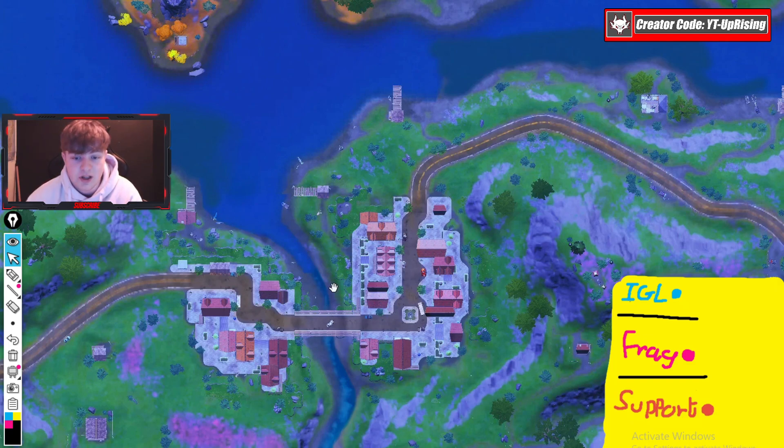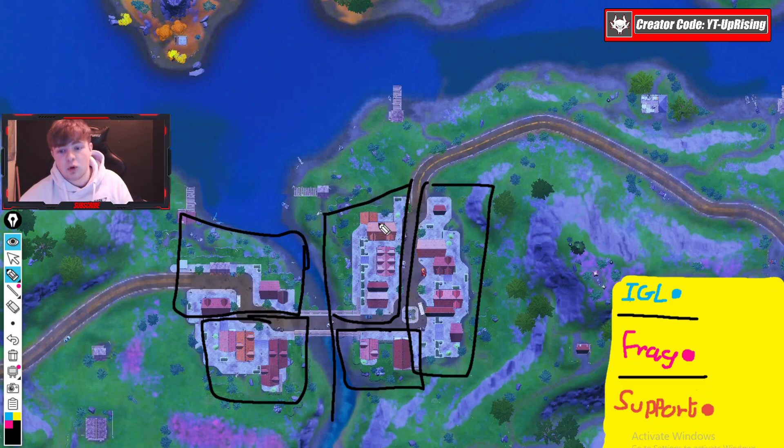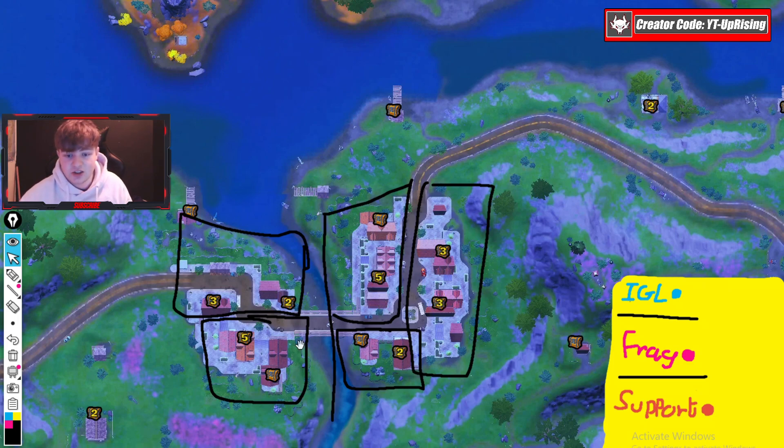I start by dividing the POI and showing the best drop spots for duos, trios, or solos with a simple split. When we put chests on we can see straight away that this area has six chests, this one has six, and this one has six. These are clearly the three most overpowered spots. The others have five or three, so those are less ideal.